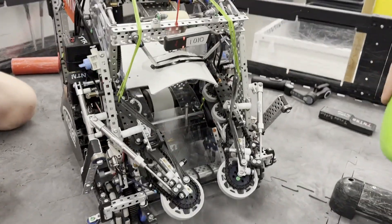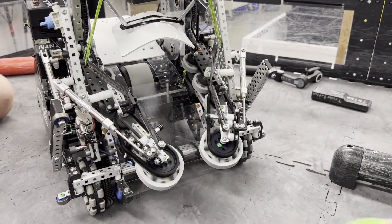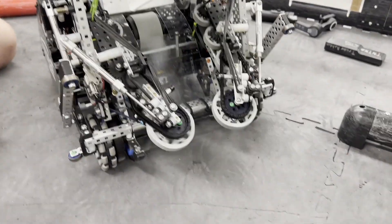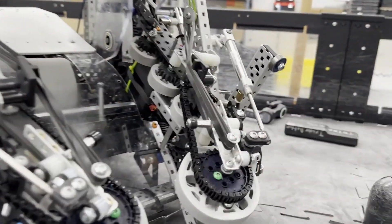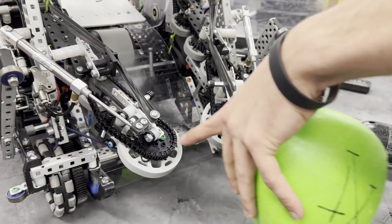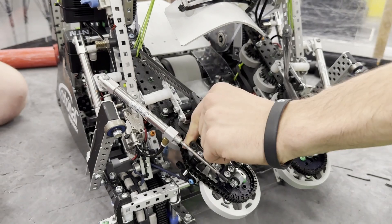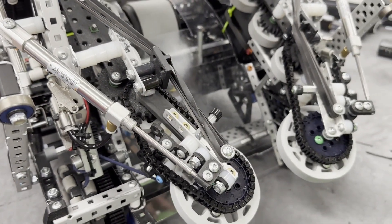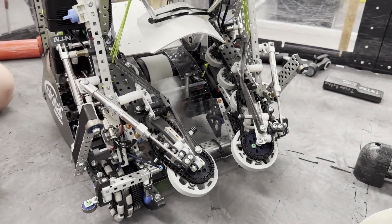We've got the intakes at the front here — very unique intakes, very change-up style. We open it up and grab the ball. It uses half-cut 3-inch flex wheels, the rest are 1.625-inch pads. IQ chain for that. We've got 3D printed structure up here — it's Markforged.